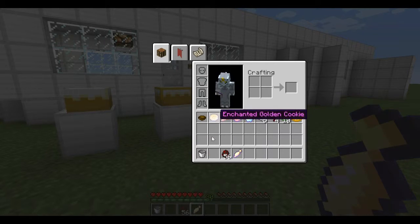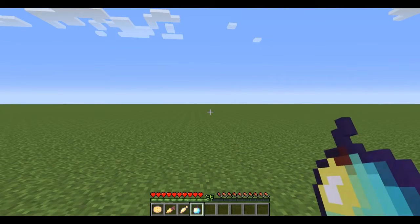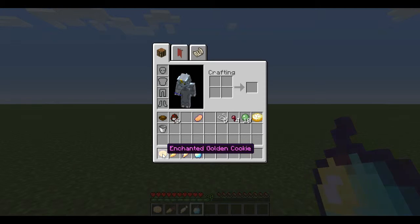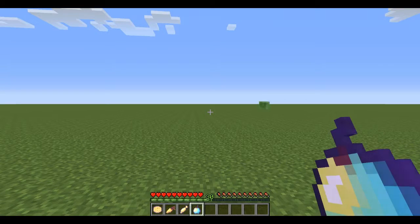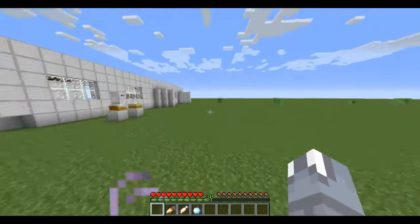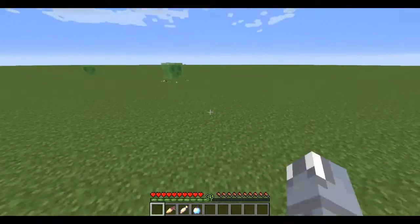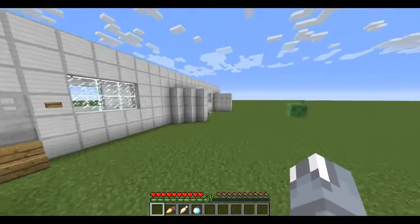Now time for the enchanted food. I'm going to leave the apple as the last one. These take some extra materials. To craft an enchanted golden cookie, you put eight cookies around a block of gold — it's kind of expensive, but you understand. You get speed and regeneration — now I'm very speedy!